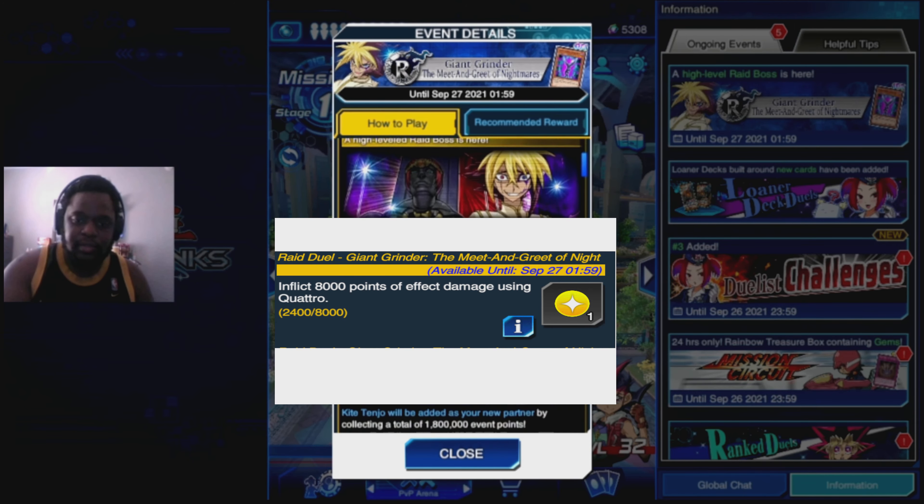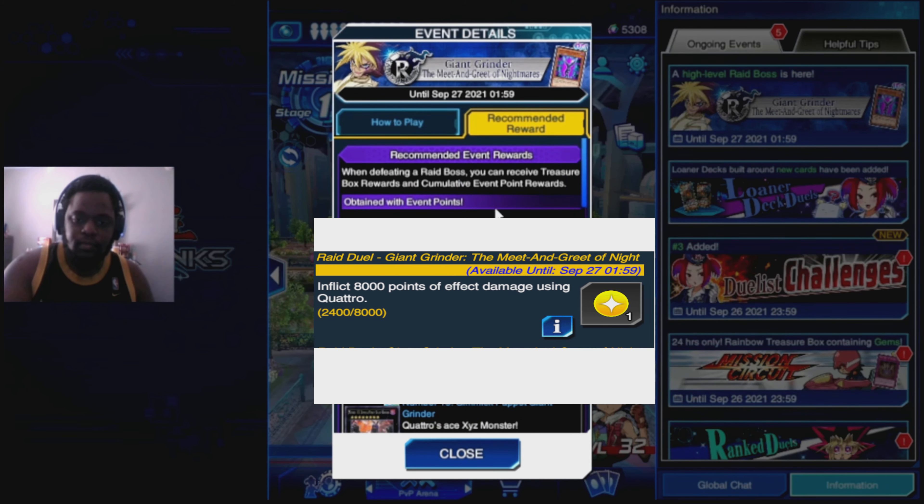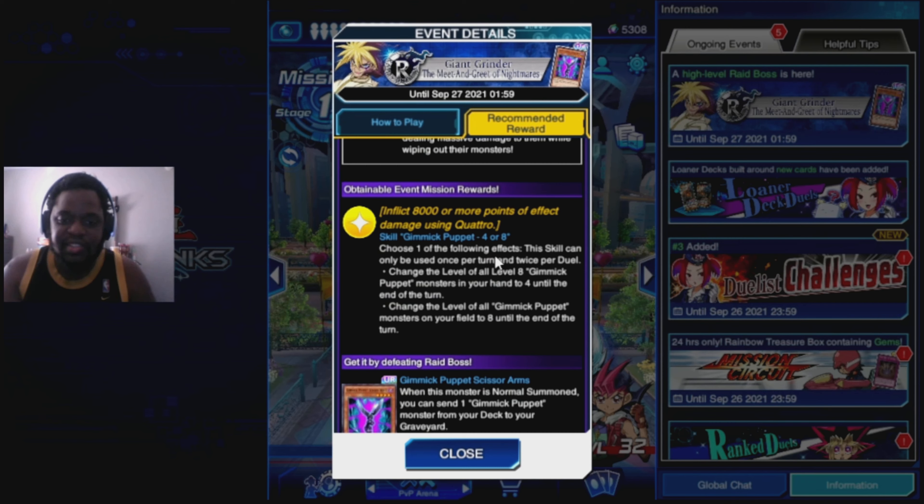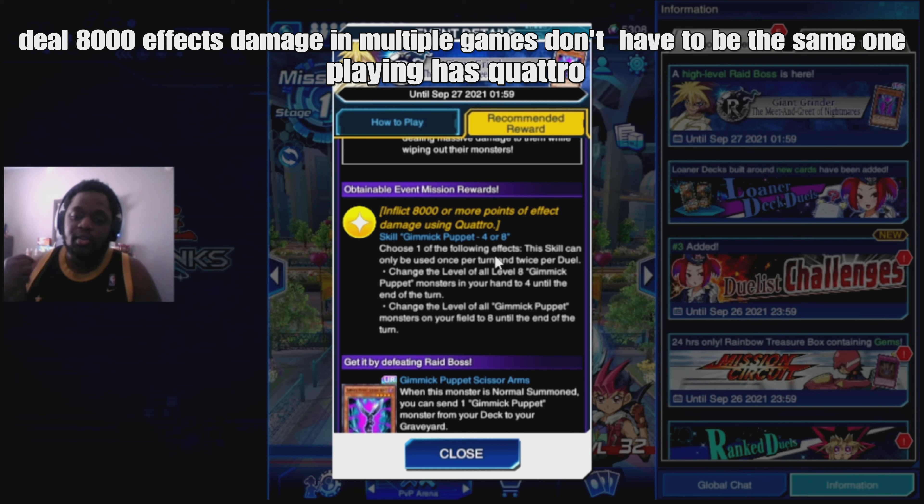Reduce your opponent's life points to 0 by inflicting battle damage with Shooting Star Dragon in a duel against Antinomi. Three of these challenges can possibly be done in 1 duel against Antinomi — you just have to set his difficulty to level 30, summon Shooting Star Dragon, and win the duel by inflicting damage. All of this requires using Yusei Fudo, of course.